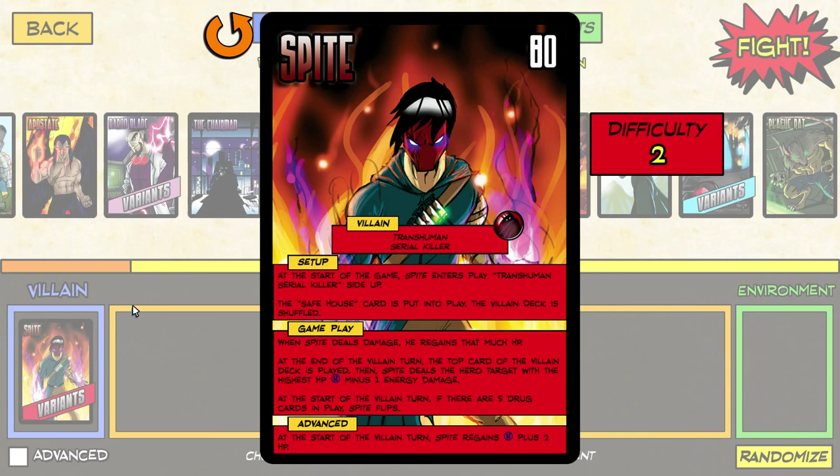Here's how Spite's setup goes. At the start of the game, Spite enters play a transhuman serial killer side-up. He's kind of a cross between Bane and the Joker. His nemesis symbol is Wraith. Wraith is going to be on his team, mostly for the nemesis. When Spite deals damage, he regains that many hit points. At the end of the villain turn, the top card of the villain deck is played, then Spite deals the hero target with the highest HP the number of heroes minus one energy damage. At the start of the villain turn, if there are five drug cards in play, Spite flips. Arkham series veterans will probably find that a more accurate comparison is: this guy is what happens if Victor Zsasz gets into Bane's drug stash.